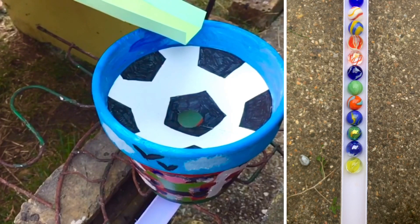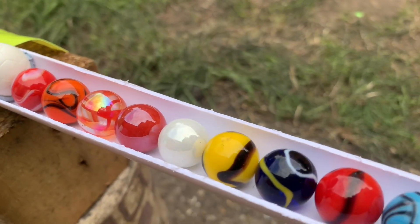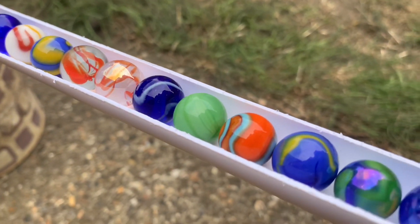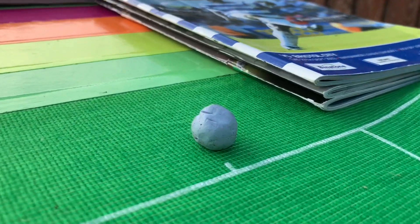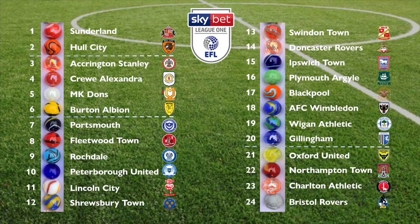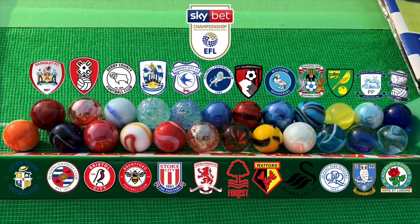Relegation confirmed for Oxford United, a second successive controversial relegation for Charlton Athletic, and Northampton Town also relegated. Now let's take a look at our final team — Bristol Rovers didn't even get off the start line of this race, which means that their club will go into administration and be expelled from the Football League. That is such a shame. But congratulations Sunderland — we look forward to seeing the behind the scenes of this race on Netflix.